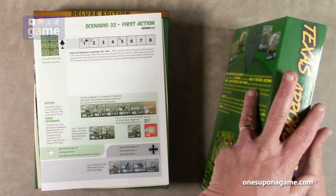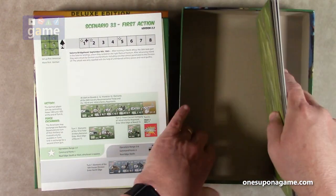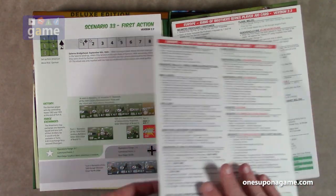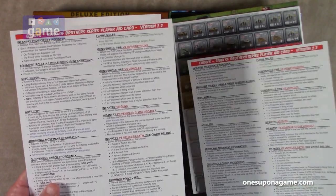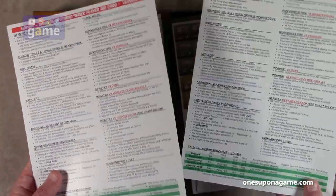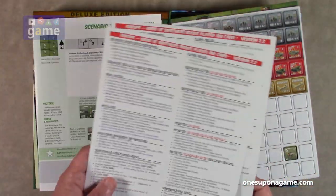The box is so deep it's hard to get things out. You're going to get two copies of the player reference card, version 2.2, in case you've lost the ones in the base game — which you do need to have to use this expansion.